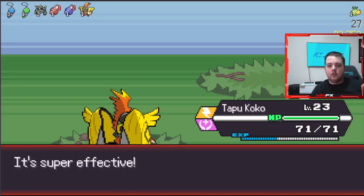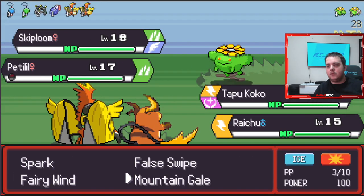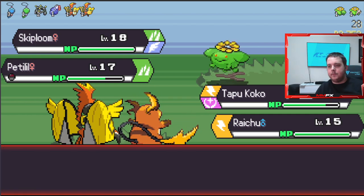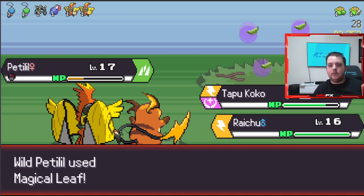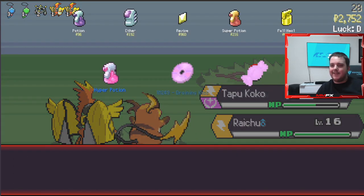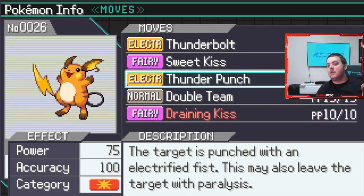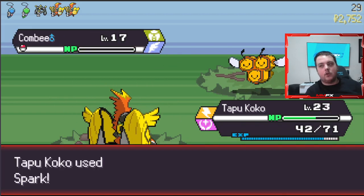Might as well use Takedown instead of Tackle - we need a better mon at the minute. Let's Thunder Punch. That is bad. At least we took that down - we can take this out in the next move as well. Magikarp is at level 16. Ooh - it can't learn it! That's really bad. I'll take it because we can use it on a different mon, but I really wanted that learned on Tapu Koko because that would have been massive.